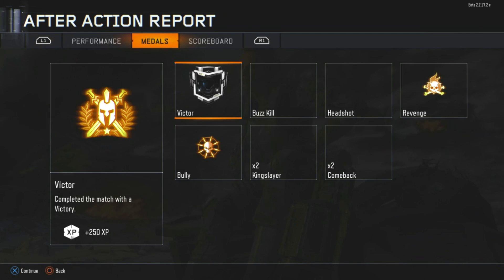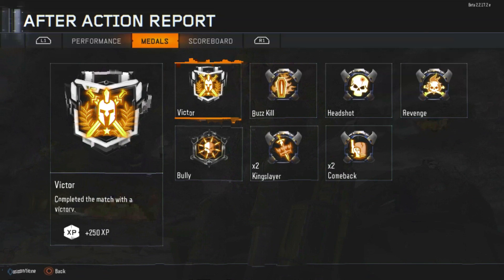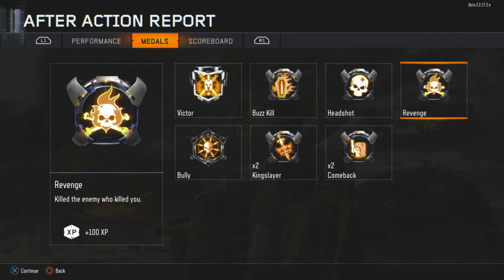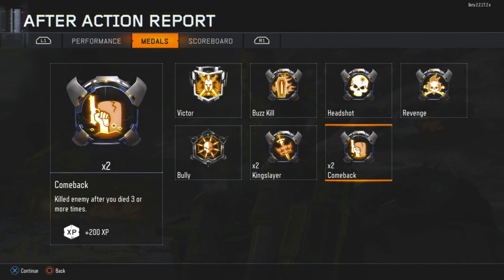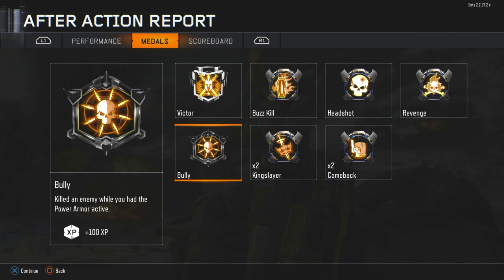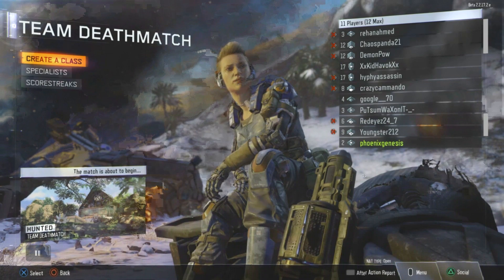Yes, I had a horrible KD ratio, but at least I got some trophies — Victor, Headshot, Bully, King's Comeback. Bully's a new one; Victor I don't think I'd seen before. Feel free to pause the video and take your time to look at the action report and the trophies you can get. I was not the worst person — somebody had a 0.0 KD ratio. I hope you enjoyed this.